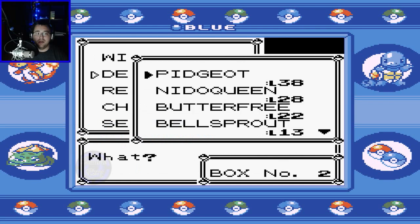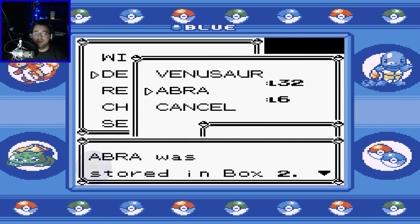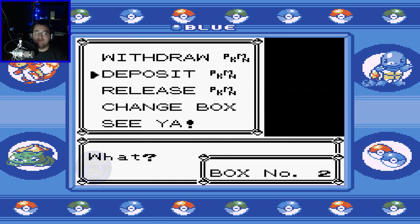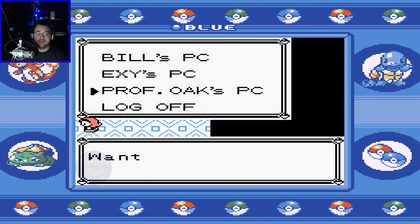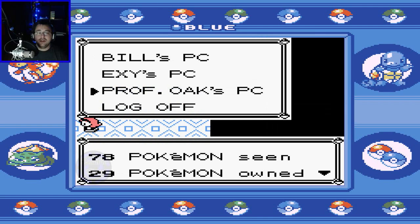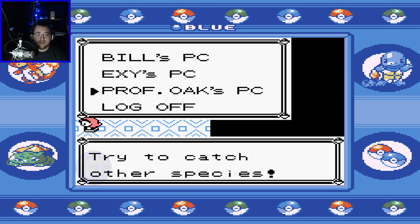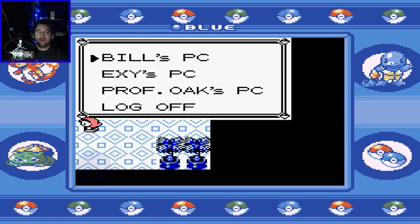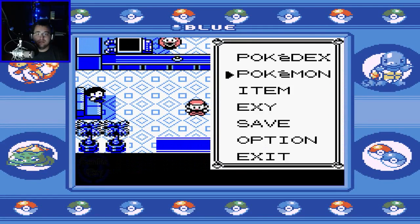Let's go ahead and deposit Abra, because you are a long way from leveling up. Do I want to bring Eevee back out? No, not right now. Let's check our Pokedex rating. We still don't have 30 — I could have sworn I had 28 before Pidgeot evolved.